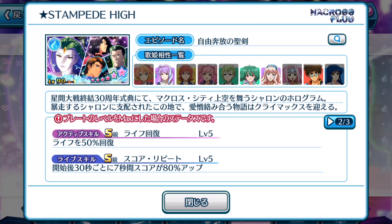Let's look at the life skill to see if it can be used as a high score support plate. At the 30-second mark, for 7 seconds, your score is boosted by 80%. So immediately you can tell it's definitely used as a support plate — it's not meant to be used as a center plate at all. It has a score repeat life skill, meaning it's meant to be used for songs of long duration.